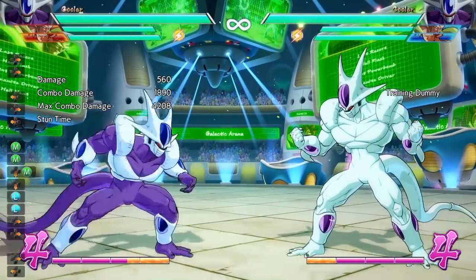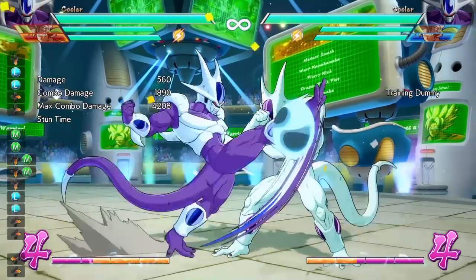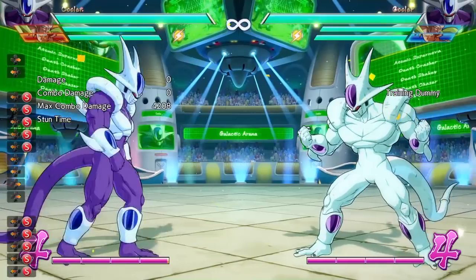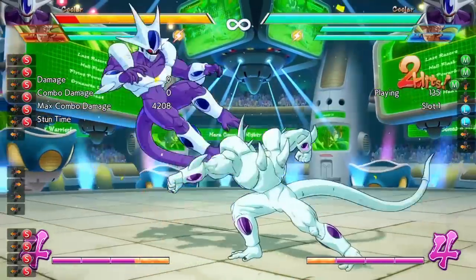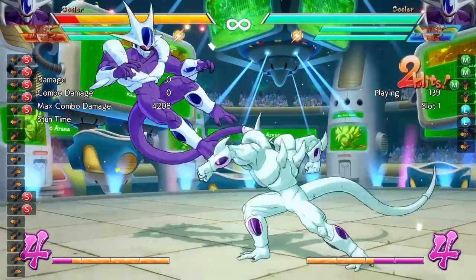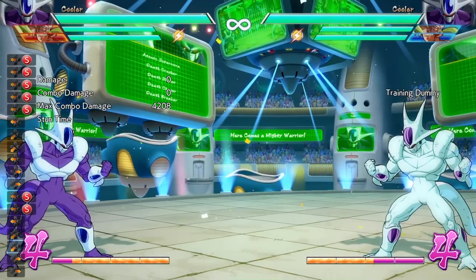So if you're going to talk about another weird thing with Cooler — normally when you do a light, light, down medium, standing medium, for almost every other character that's a true block string. But with Cooler, it's completely different. There's a gap in between when you go from any light attack into a down medium. Now it's very hard to reflect off of this gap because it's hard to reflect off of a crouch guard into a standing guard, but you definitely can.